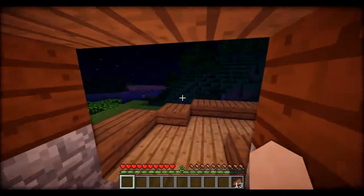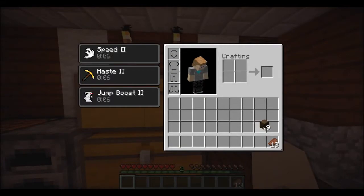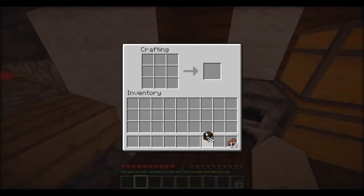I borrowed some coal — not that much — so I can get this going and make myself a sword. Kind of starting from scratch, because Kohl has a bunch of stuff but I don't, and I don't want to sap all of it off him.